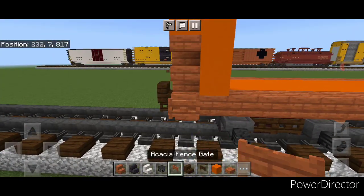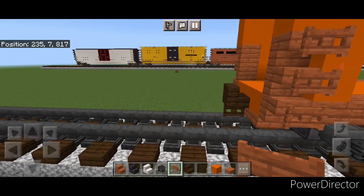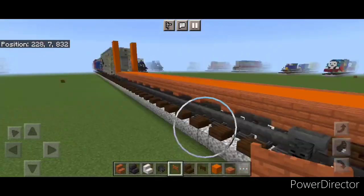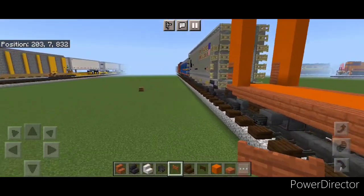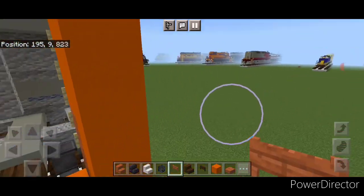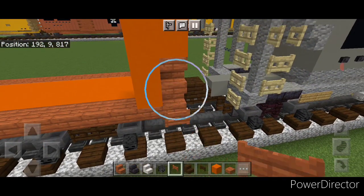Then we're going to come down here and put three acacia fence gates on these three stairs in the corner and three on this side over here. Repeat it at this end — so three fence gates right here and three on this side over here.